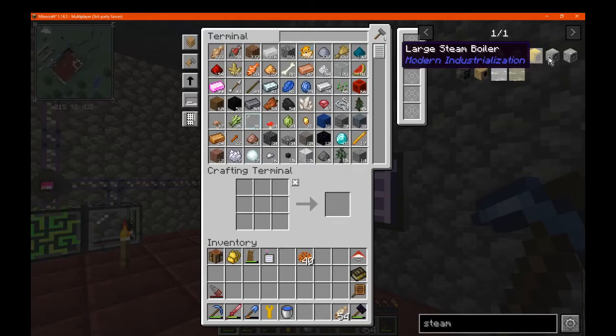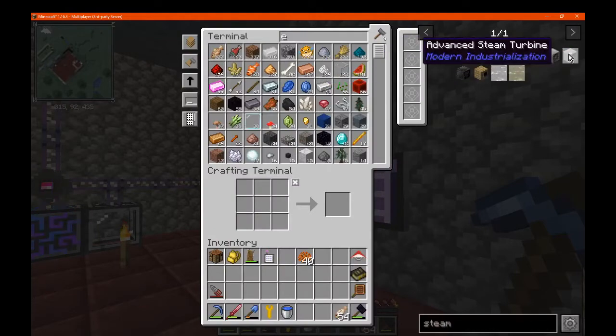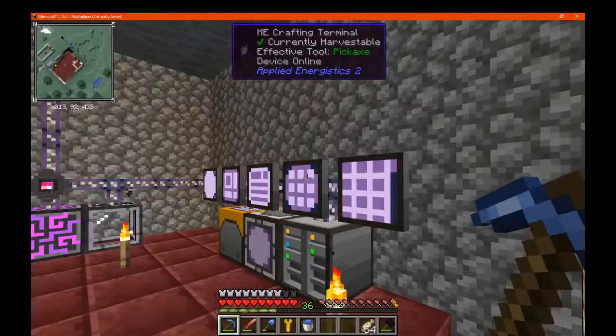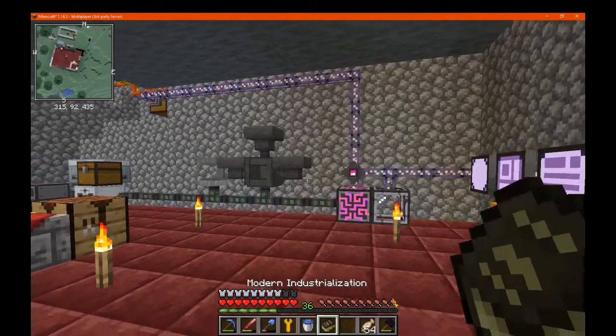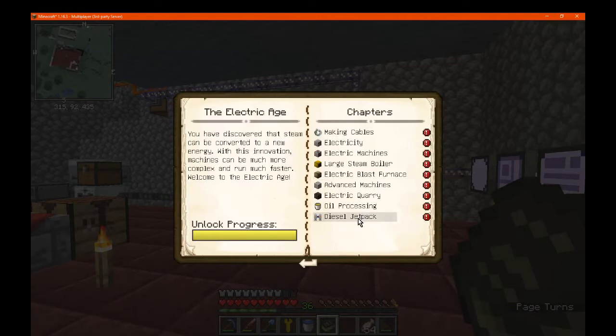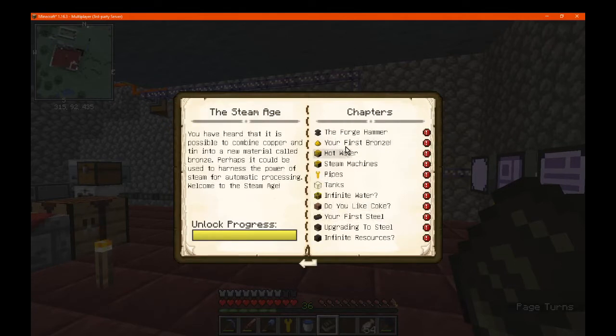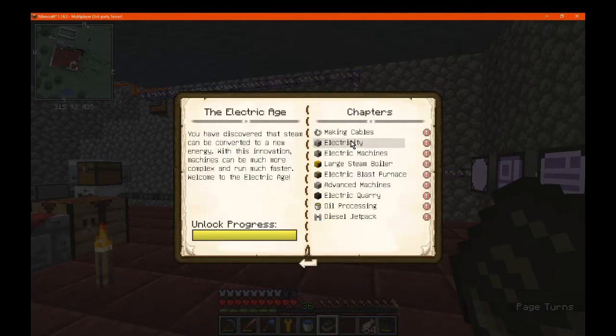We do technically have a large steam boiler that we can make. Actually, we might make a large steam boiler, though I don't even know how to make one. New stuff has been added, I think — it's now been updated with electricity for the public version. So that is something as well. I might actually check out electricity because we do have a lot of components and other things.